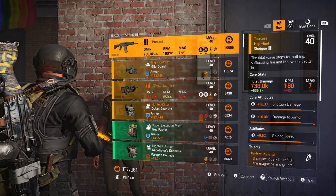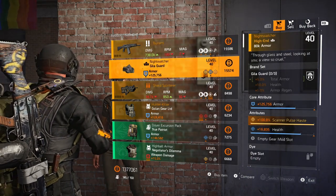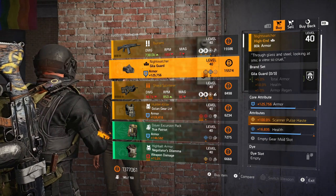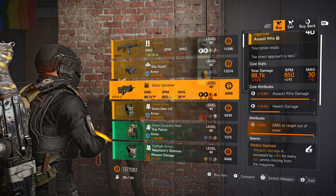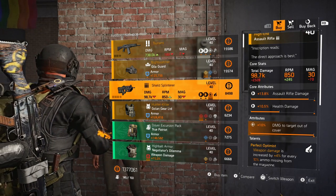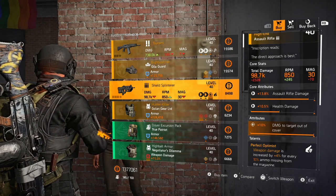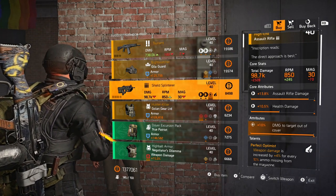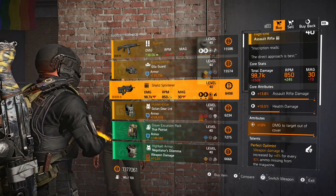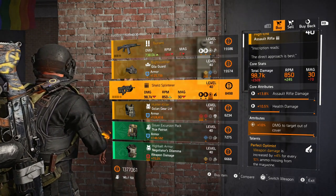Alright, Cassie, what have you got for us this week? The Tosaimi shotgun with Perfect Pummel - I don't like it, I'm gonna pass. Gila Night Watcher mask with Scanner Pulse Haste - it's not terrible, pick it up if you want. Oh my god, get here now - buy this item! The Shield Splinterer. This is by far the best rolled one I've seen in ages - max roll of damage to targets out of cover. Yes please!